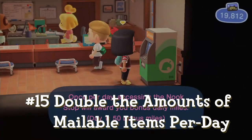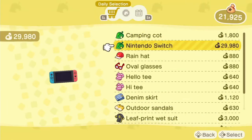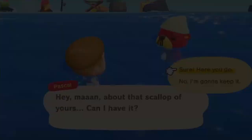Each character can buy five mailable items from the ABD per day. Between both characters, ten items can be ordered and delivered the next day. Both characters can also go for a swim and speak to Pascal — he's always ready to give an item in return for a scallop.